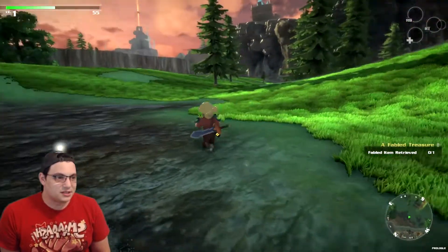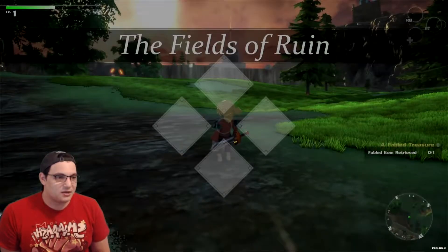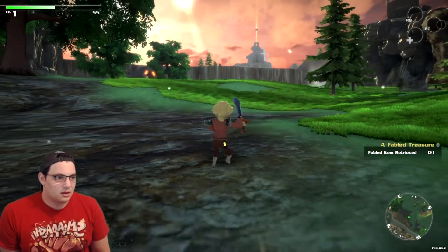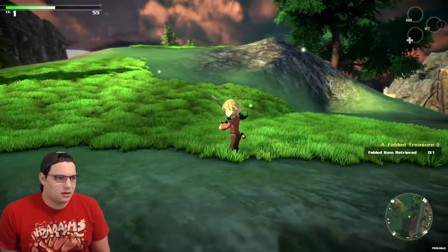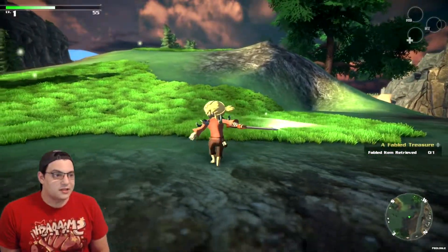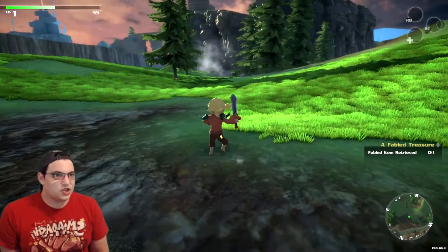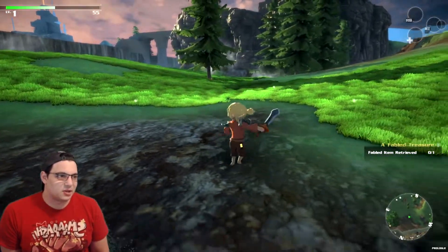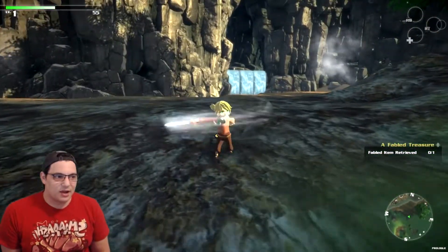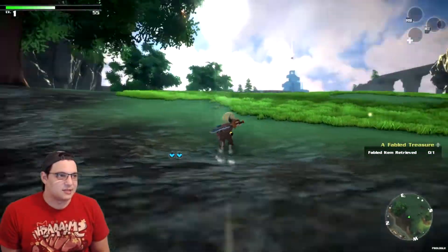I wish I had the old footage of this on my computer, but I don't. What does that button do? Oh, it's a strafe — it's like a strafe button. That's so cool. More games need this ability to aim the direction you're in and then be able to turn the camera and stay facing that way, but attack at the same time. Seriously.